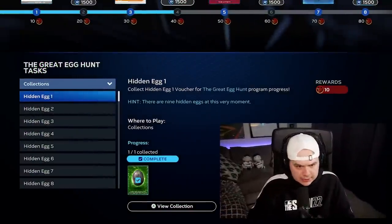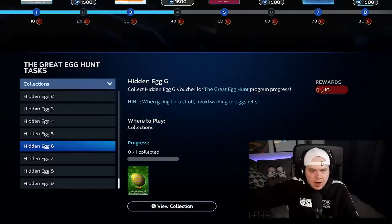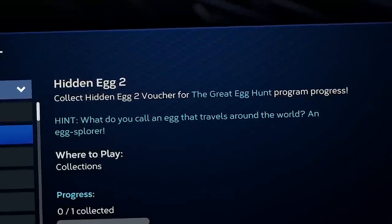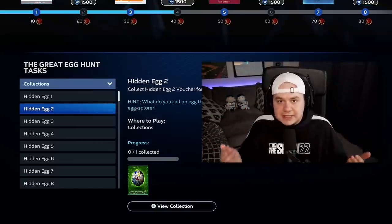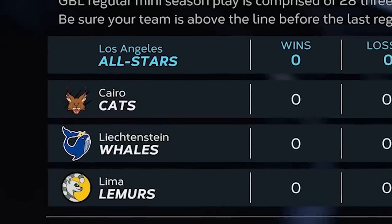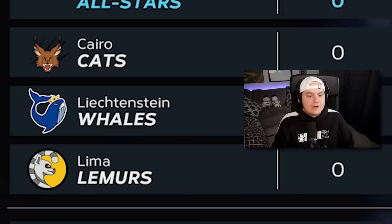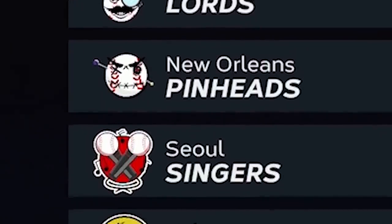There are some online elements to this, but I'm going to stick with the offline stuff first and hit the online stuff later. So I'm going to start working on Hidden Egg 2. The hint: what do you call an egg that travels around the world? An egg explorer. There's still a little confusion in the community — some people say use a full World Baseball Classic team in Mini Seasons, some say play every team, some say play at different stadiums. The idea floating around that feels most consistent is to play four different teams in Mini Seasons from four different continents — for example, the Cairo Cats in Africa, the Liechtenstein Whales in Europe, the Lima Lemurs from South America, the New Orleans Pinheads from North America. So we're going to play four games as the road team in four different continents.